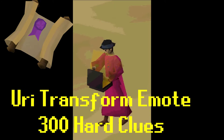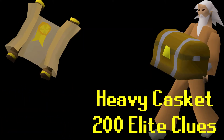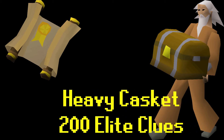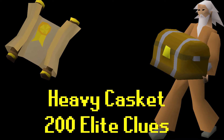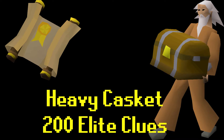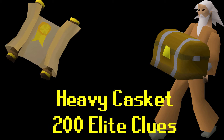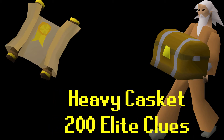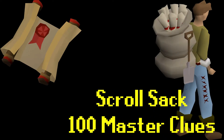Elite clues - everyone's favourite: 200 elite clues unlocks the Heavy Casket, which essentially looks like an elite clue scroll reward casket, only it's a large heavy-looking thing that you carry with two hands and have a specific new walk animation while carrying it. I have 149 more elite clues to do to unlock that, so barely a quarter of the way there - but the elites could be mimics, could be some juicy stuff in there.